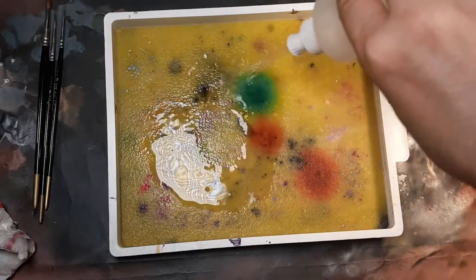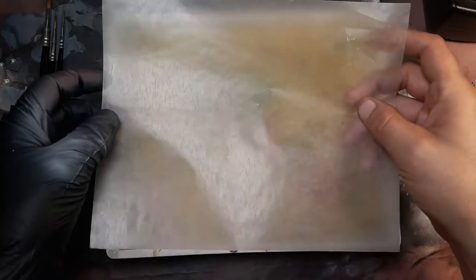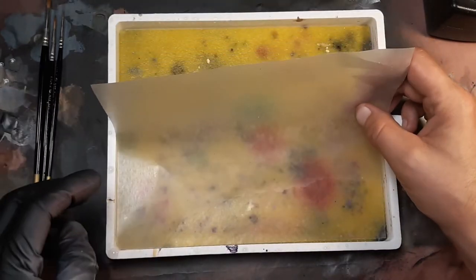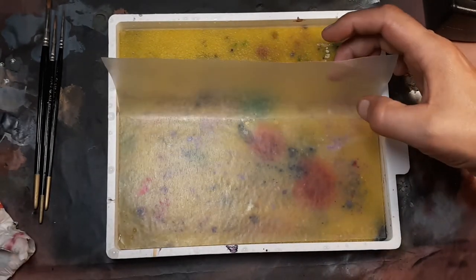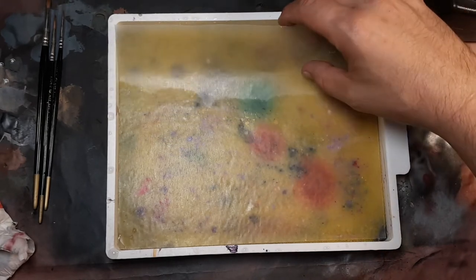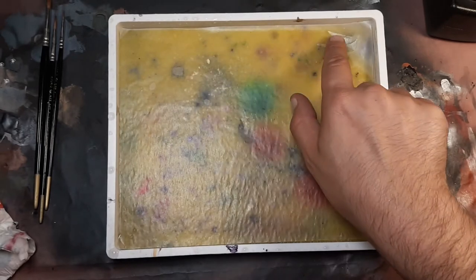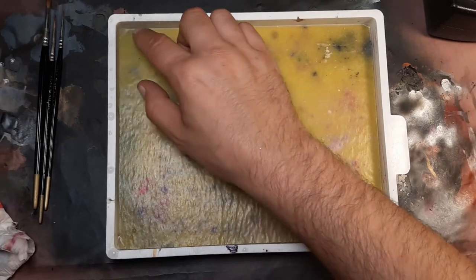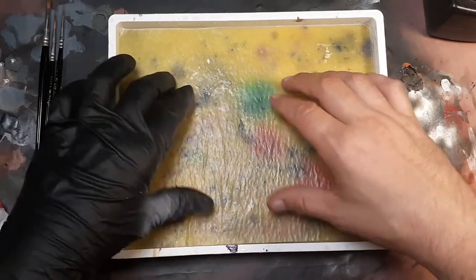Now to the wet palette — soaking it down with some fresh water and a fresh piece of paper. Making sure that paper is nice and flat with no air bubbles. After putting it down like this I give it a couple seconds, then spread it all out.